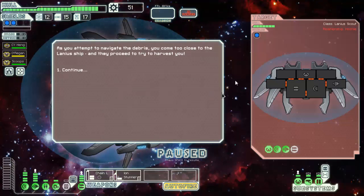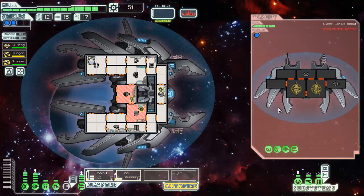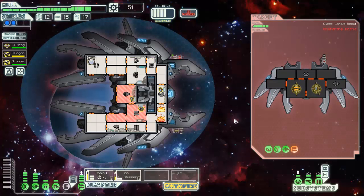Harvesting the minerals — we proceed to try and harvest you. We'll just take it out like this. The chain laser is amazing. I'd love to get flak though — chain laser and flak would be great. Or the Vulcan. The Vulcan was so good last time, I was in love with that thing.